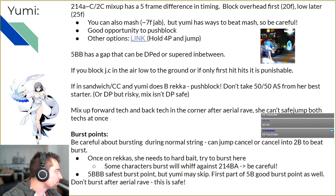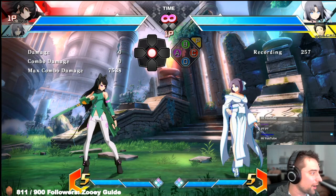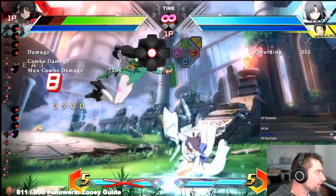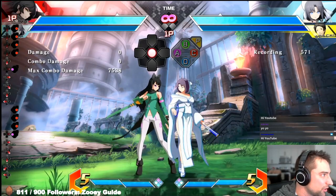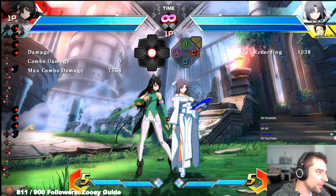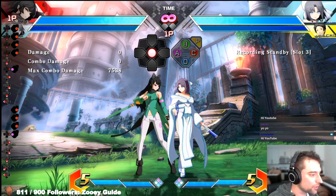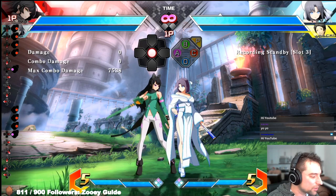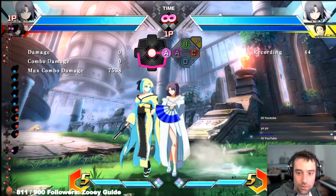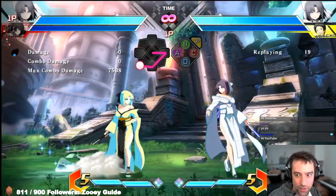Let's start with Yumi's mix. The 214AC mix — you might think it's an unblockable high-low, that she always gets a 50-50. But in theory, while she could get a 50-50 anytime she makes you block 214A, there are a few gaps. There's a 5-frame difference in timing, so you can actually fuzzy it — block high and then block low — and block both mixup options. She does have ways to beat this, like a delayed overhead, but they're kind of risky. You can also mash it if you time it right.